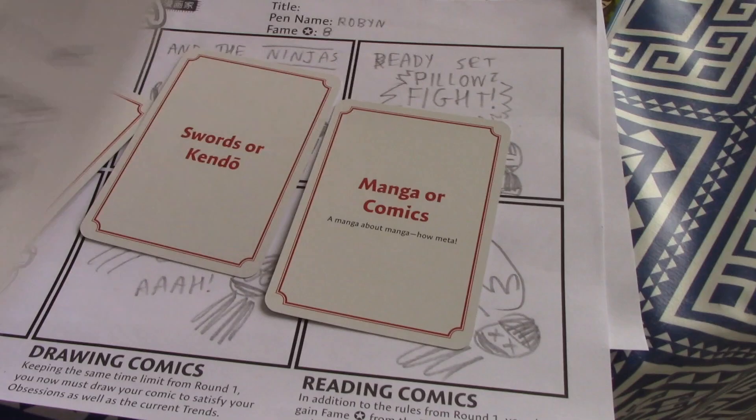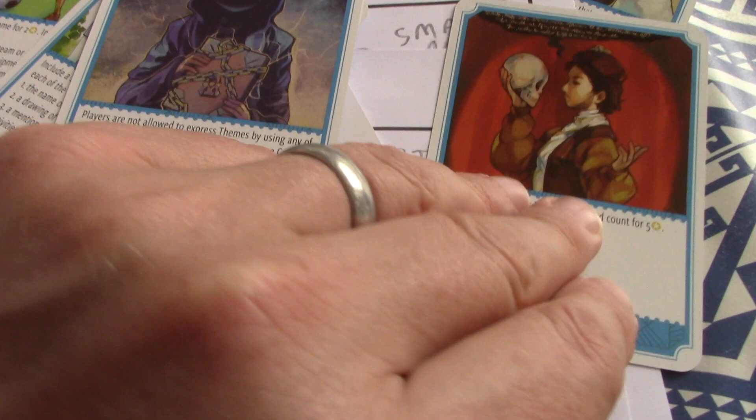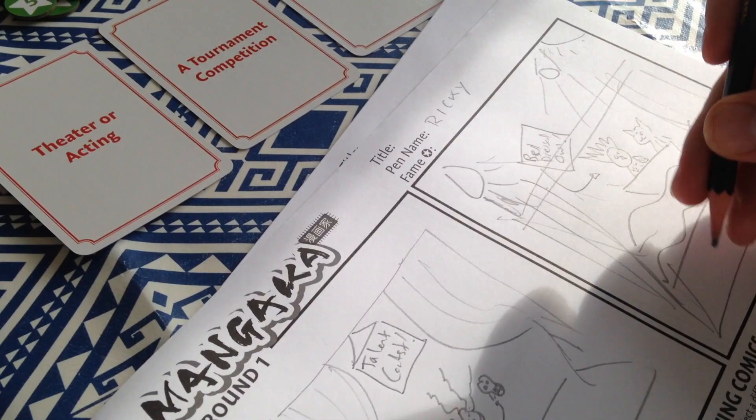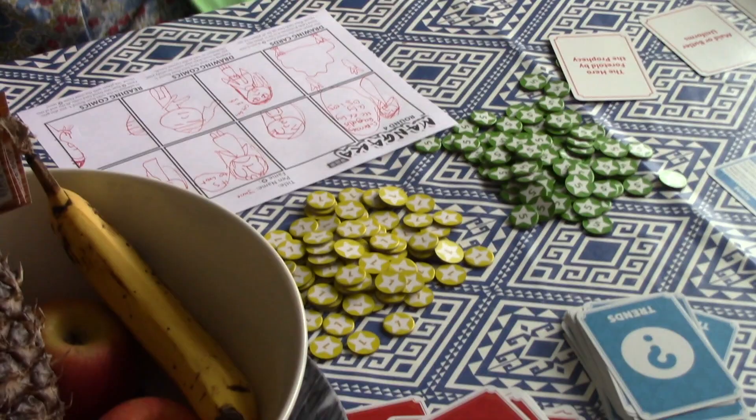That's Mangaka — give it a try, because it really does work well for people who aren't used to playing games but do enjoy drawing comics. You don't even have to be good at drawing, and it adds a little bit of competition with these trends. One trend: you're not allowed to express themes using any of the words in the title or description of the theme card, which forces you to be creative. The solo mode gives you an opportunity to practice drawing comics and find inspiration. We really enjoy it — it's a great little alternative way to spend your free time.